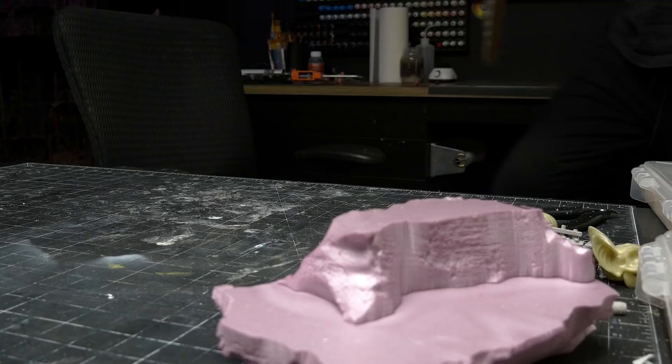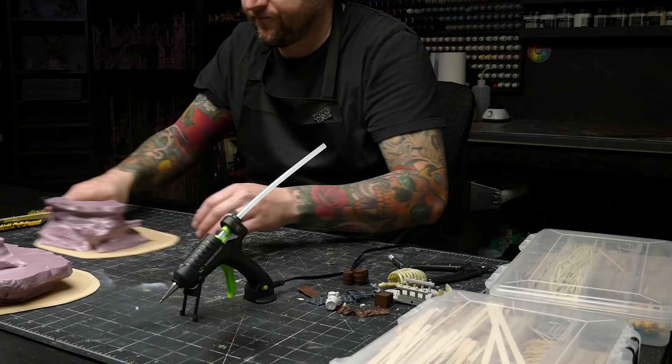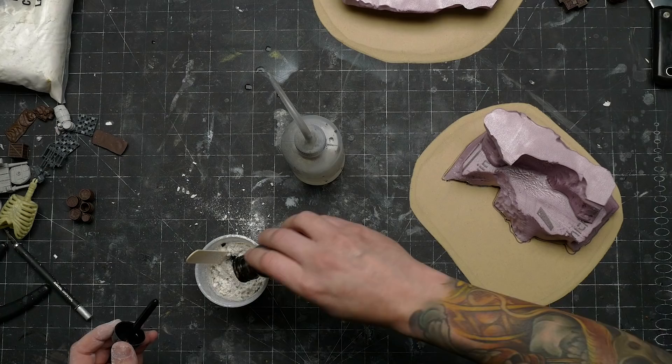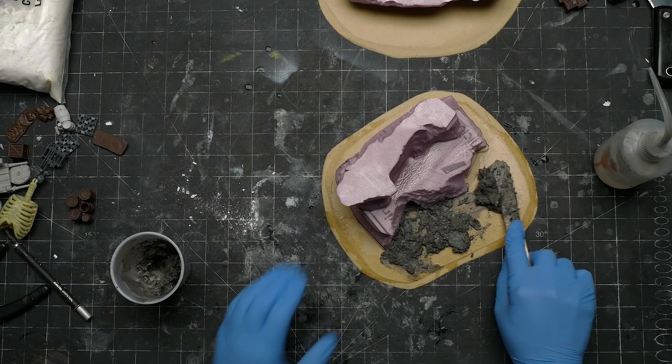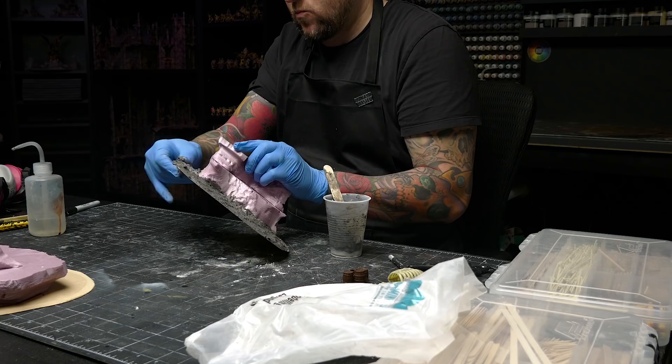I used some thin dollar store MDF sheets, laid out the bases, cut them with a jigsaw, and beveled the edges with a palm sander. I left myself a lot of ground space around them so I could place items and tent supports on them. I mixed up some modeling compound to cover the bases, and this time around I mixed in some black ink. One issue with modeling compound is that over time small pieces can chip off, leaving bright white dots on your dark terrain that are really obvious. The addition of some ink would alleviate that — small chips just wouldn't be as noticeable.